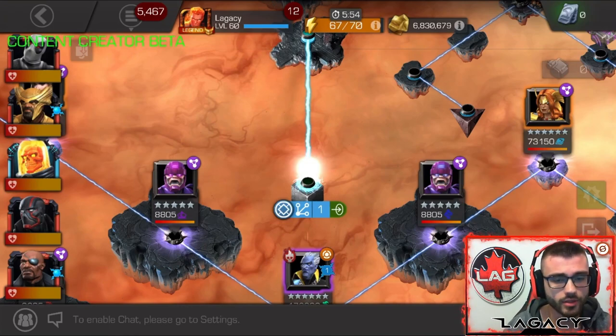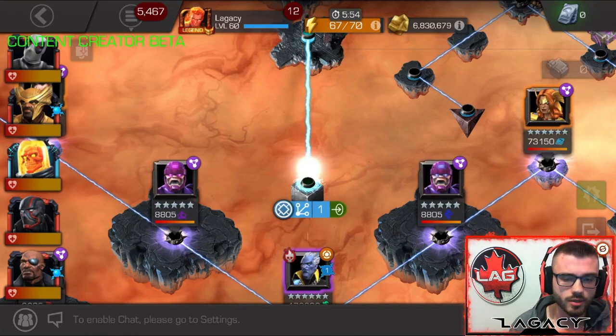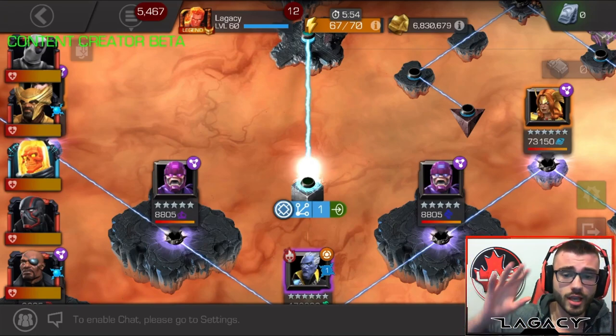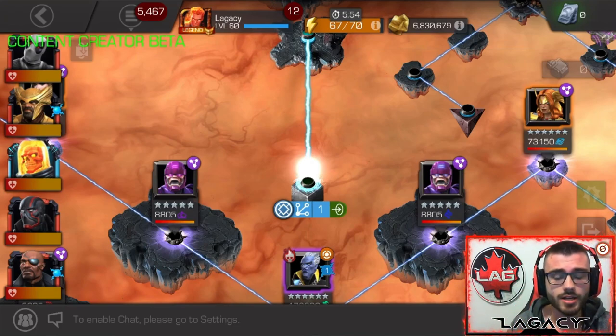We're going to be running through a path and we're going to be boosting, but no champion boost or anything. We're only going to be using a Cosmic Boost to basically allow us to cycle our special attacks. The reason why I wanted to show this is because I think this is a very common practice in Alliance War with Ghost, Corvus, and I think it'll be a very common practice with Cosmic Ghost Rider.